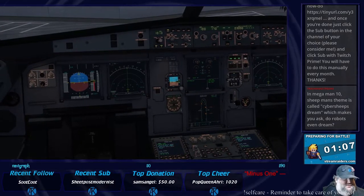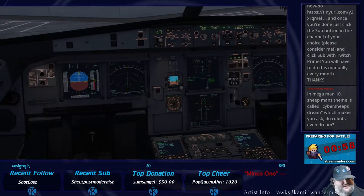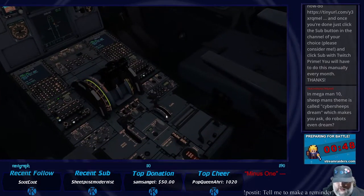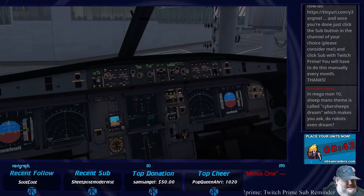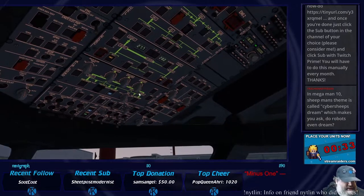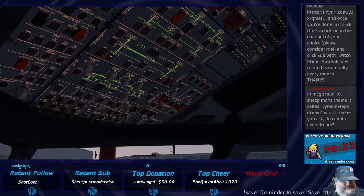Battery one and two is on, recorder ground control is already on, external power is unnecessary because we're running on APU. Fuel pumps are all on. APU fire test doesn't need it, it's already running. APU master switch is already on, APU start is already on. Cockpit light is set up, flap lever is zero, ground spoilers are retracted. Window heat is not needed, APU bleed is on, air conditioning control panel is no white.